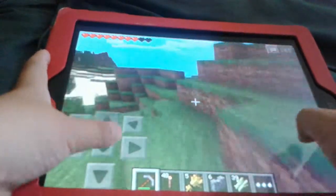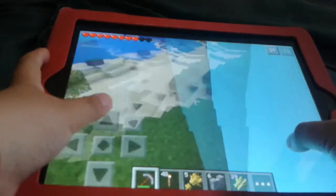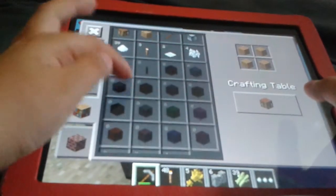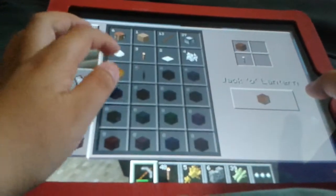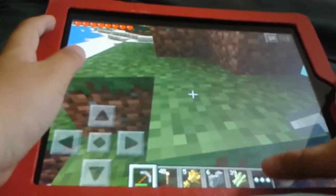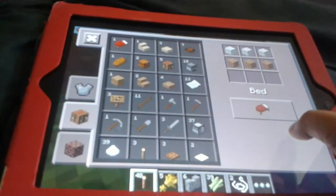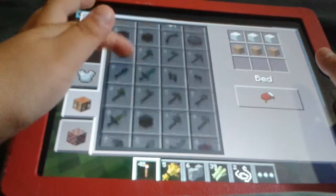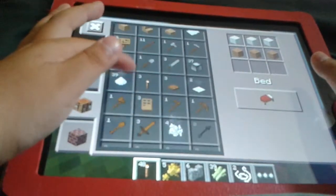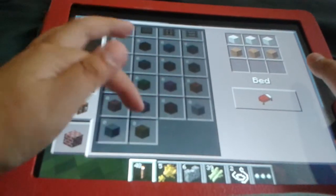The grass texture looks pretty cool. I said that they added hardened clay. I don't think you can actually craft it. If you can, leave in the comments below telling me how to craft hardened clay. I put all the crafting recipes in just one clump. Yeah, you can't craft hardened clay.